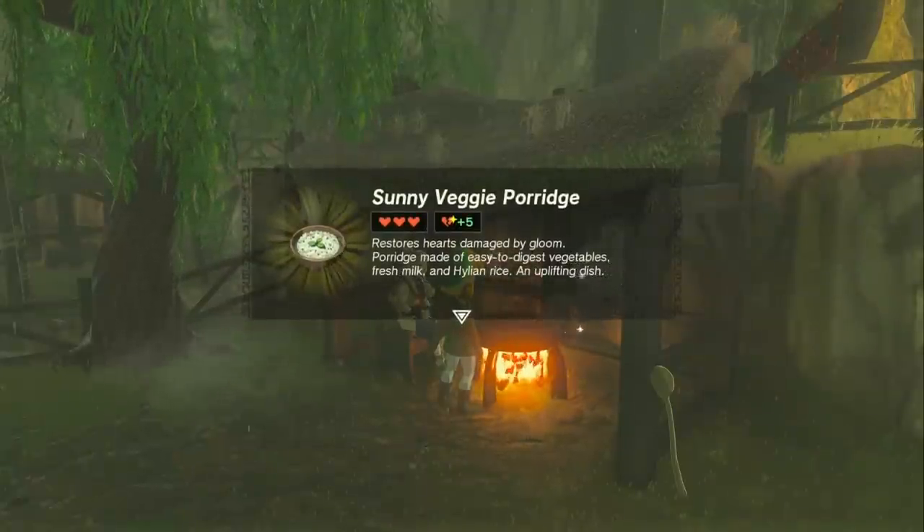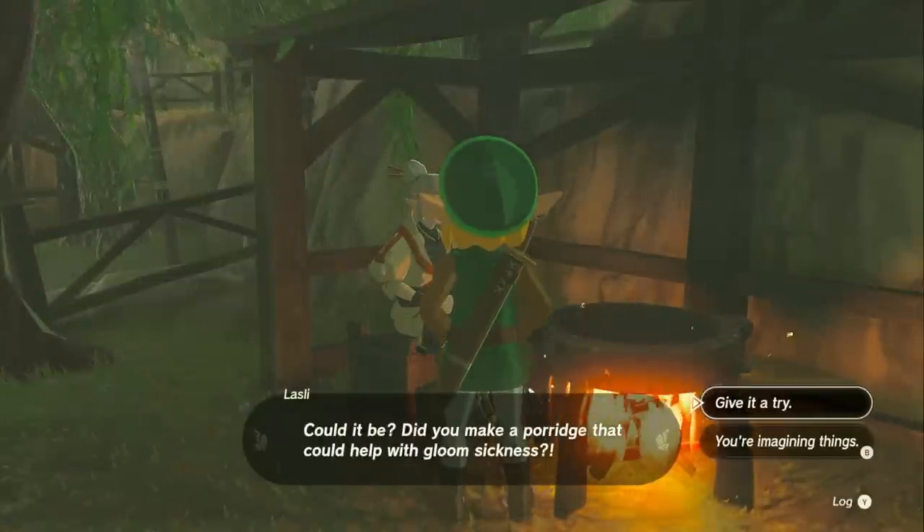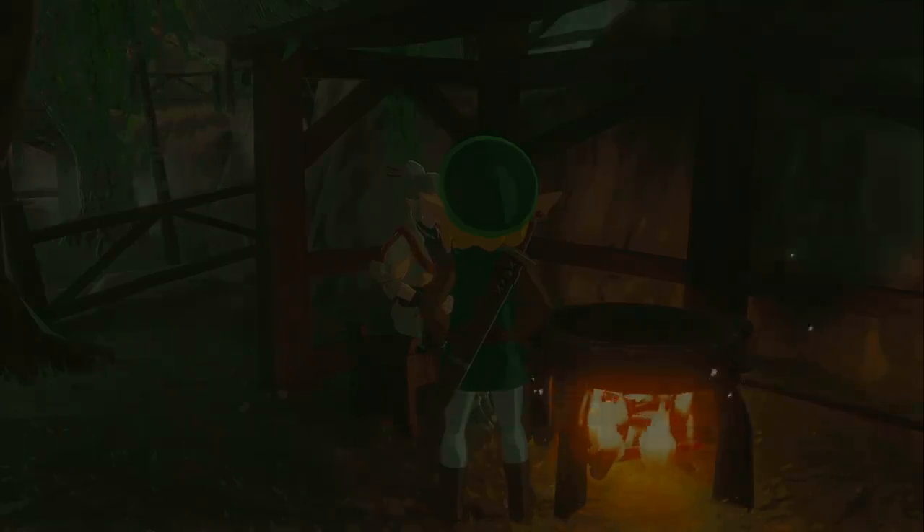And you're going to cook it all in this pot right here. This is going to make the Sunny Veggie Porridge. And then all we've got to do is talk to Leslie again. She's going to smell this sweet new porridge that you made for her. You're going to hand that over, and Grandma's going to be healed forever.